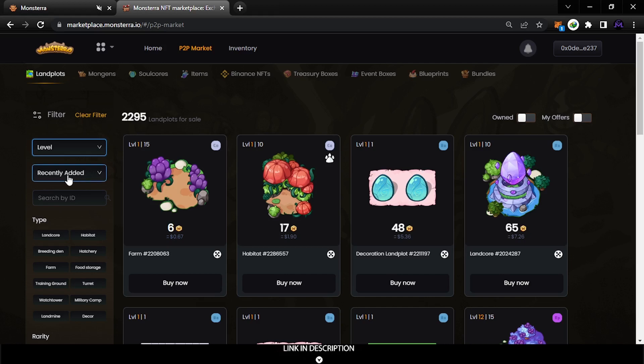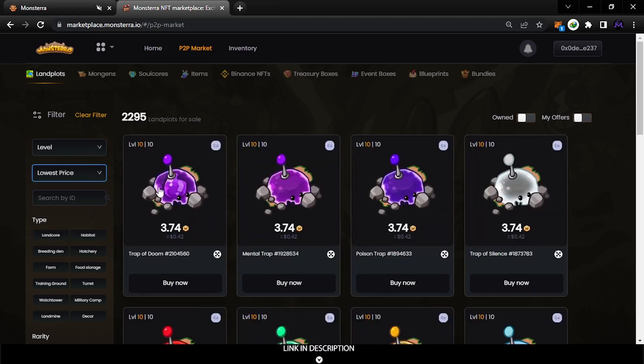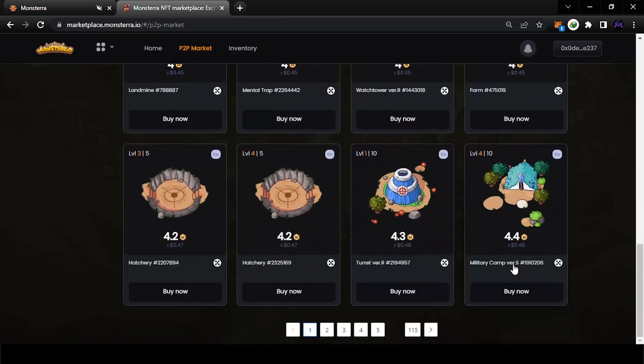The most important filter here is the price. You can sort to see recently added items, but the most important option is lowest price so you can find the cheapest items to buy. Put lowest price here and it will filter accordingly — as you go down the list, the price goes higher.